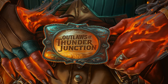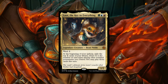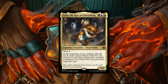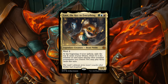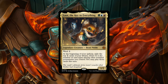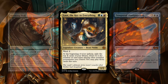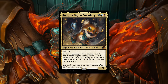The last card I want to talk about today is Loot, the Key to Everything — a legendary Noble Beast, 1/2 for Temur (green, red, and blue) with Ward 1. At the beginning of your upkeep, exile the top X cards of your library, where X is the number of card types among your non-land permanents you control. You may play those cards this turn. Not counting lands or itself, it can give you a good selection of extra cards in your upkeep just by playing the game. I think Loot has potential and it's one of the new cards I want to actually build a deck around — Paradox Haze, extra turns, maybe even a Pact-style deck. I'm looking forward to turning this cute creature into a monstrous critter. I will let Loot surprise us all in the end.